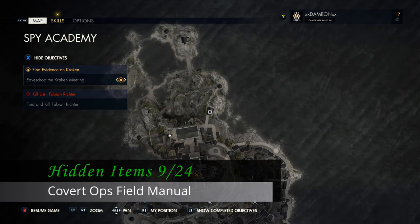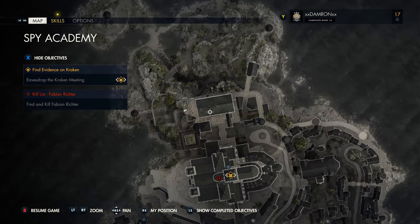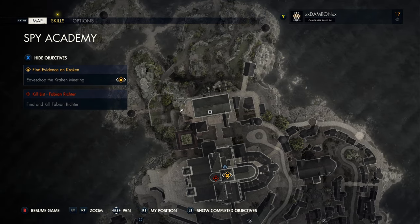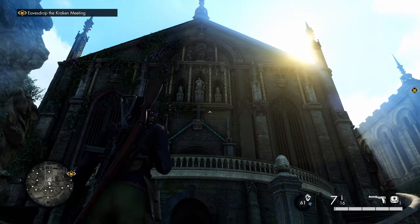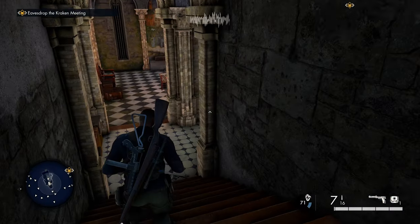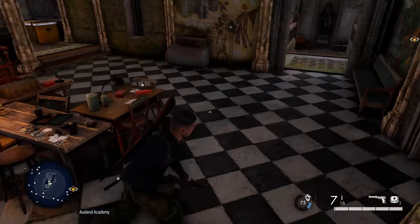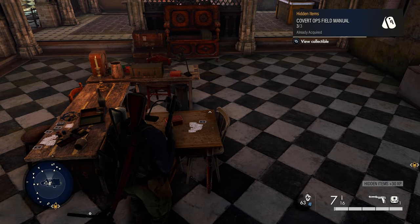From that building, we're heading southwest to the large rectangular building on the map — a large cathedral, you can't really miss it. There's an entrance on the top level and one that leads below; we want the entrance that leads down. Head in there and basically right in front of you, you're going to find a table with our next collectible on it.